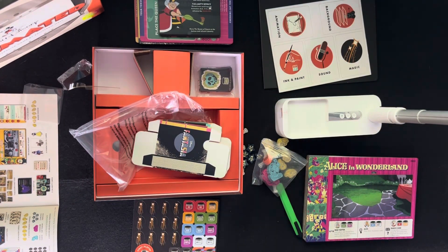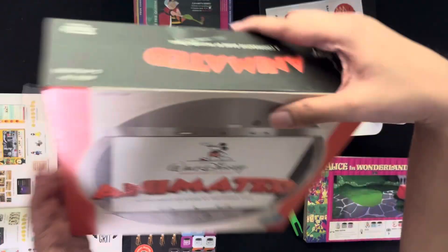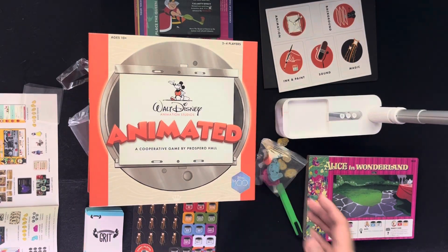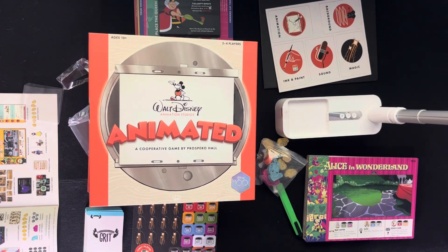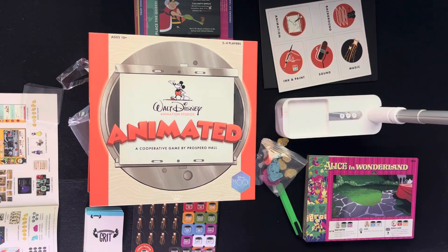Love the theme — it's about Disney movie-making. So that's Walt Disney Animation Studios: Animated. Excited to try this — it seems like a very unique and fun Disney co-op game. Thank you guys for watching another unboxing with me, Jim, your Jaunty Board Gamer. Please like and subscribe to my channel and watch out for more unboxing videos — I post weekly, so see you there!